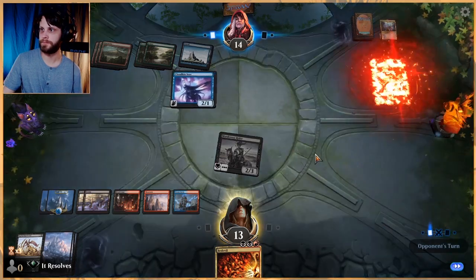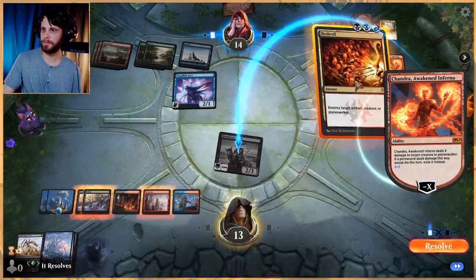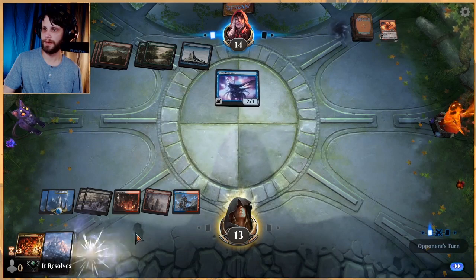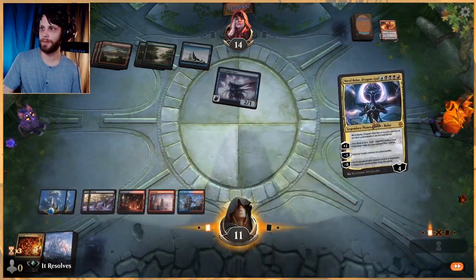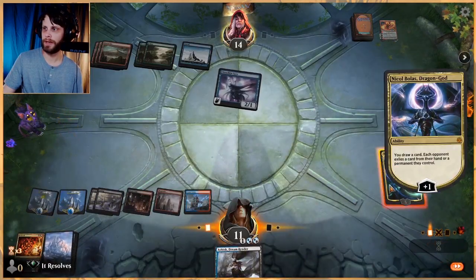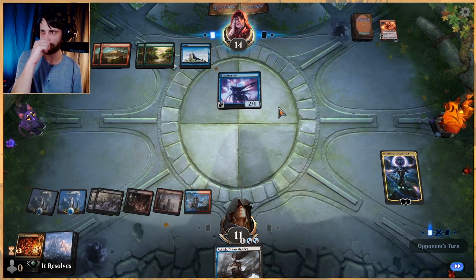We'll see if they want to get rid of this. That's definitely a problem — gonna kill it. Obviously that still gets exiled, so now we're just hoping we get something big. Well, that's pretty big. I think here we're going to draw a card — we kind of need to get as much in our hand as possible, and we've got so much removal we can deal with the Cloudkin Seer at some point. We just need to keep drawing cards.